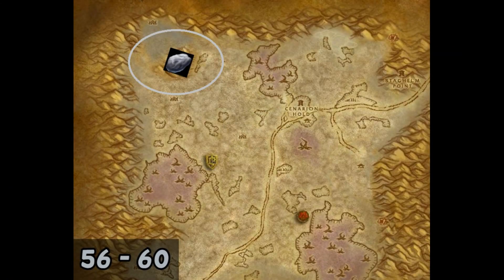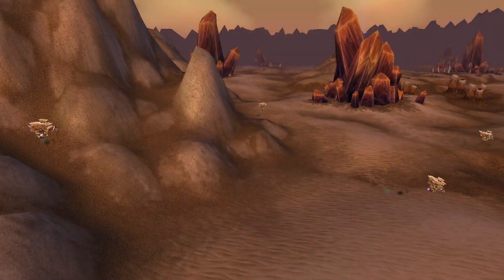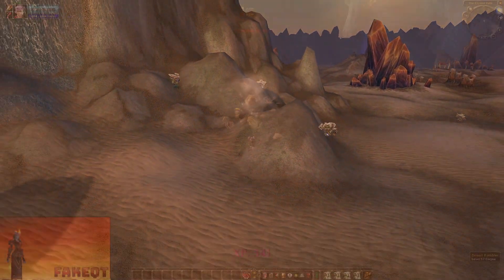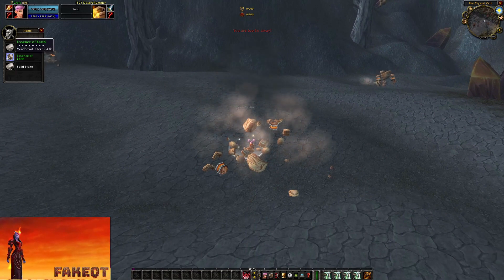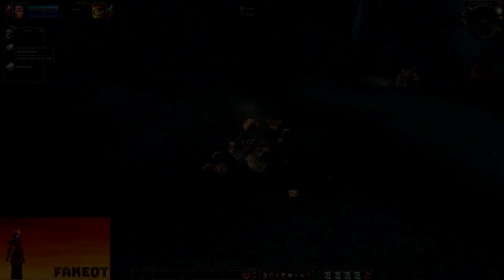The last spot I use to reach level 60 is Silithus, where I'm farming elemental earth and Essence of Earth. There are more spawn locations you can use to level up — I'll link those in the description below the video.